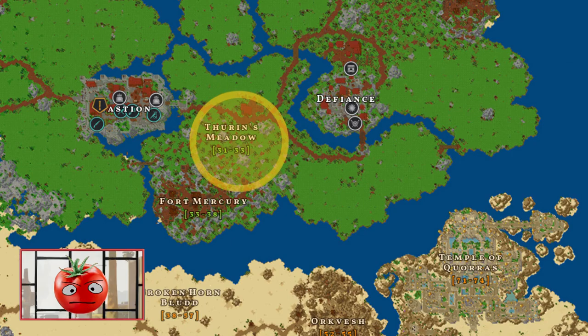Go to this location on the map. You can teleport close to this place by selecting the Shrine near Defiance.